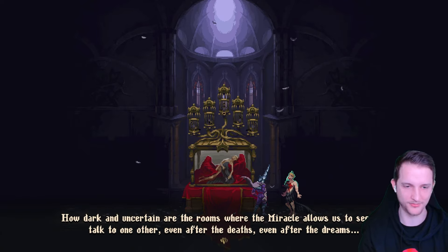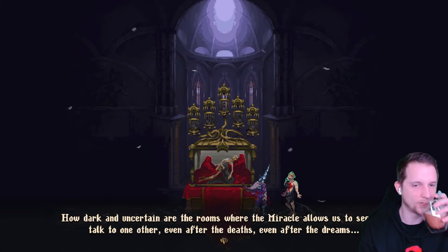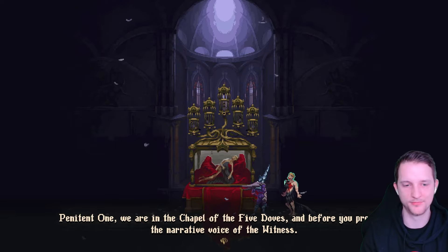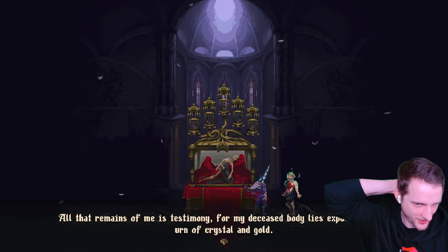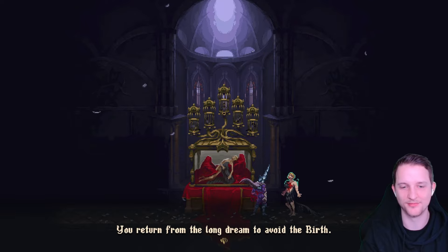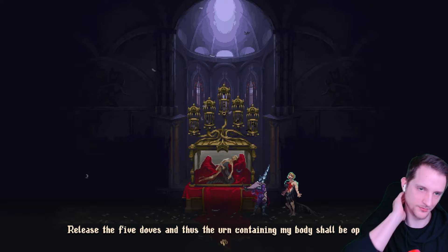Dark and uncertain are the rooms where the miracle allows us to see and talk to one another, even after the deaths, even after the dreams. Penitent one, we are in the chapel of the five doves and before you prevails the narrative voice of the witness. All that remains of me is testimony, for my deceased body lies exposed in its urn of crystal and gold. This was the dude that was on the big picture when we got the talk about the defamation plague — I remember him because he has the wing stuck out of his chest. You will have need of the uncorrupted tongue that my mortal remains still harbor, whose forbidden whispers will guide thee on the path to such an undertaking. Release the five doves and thus the urn containing my body shall be opened.